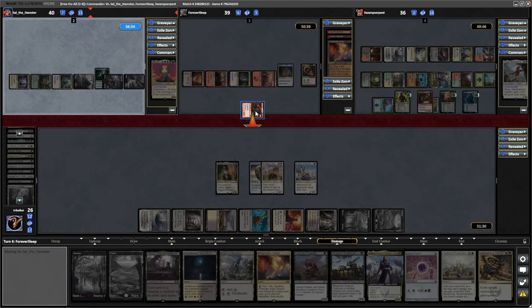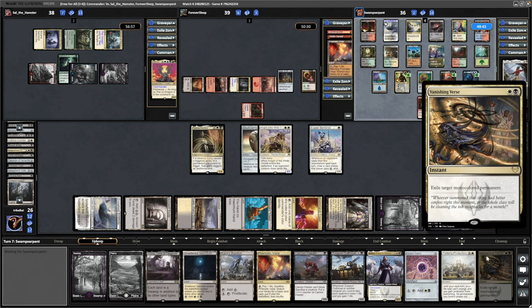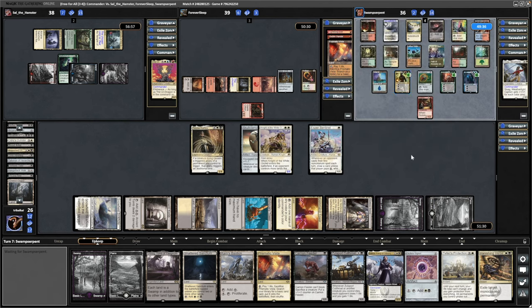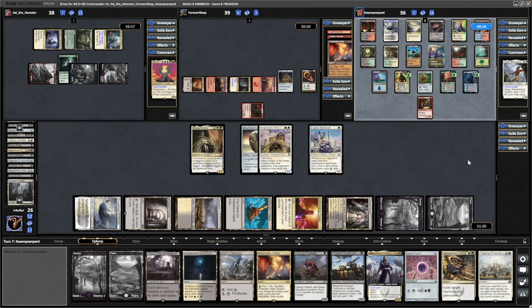What are you worried about swinging in over here for? Poor threat assessment might lose us this one. Did get into Vanishing Verse though, likely due to the Esper Sentinel, so that can get rid of Lord Wingrace for us. Hopefully it's not too little too late. Oh, I thought it was multicolored — it's actually mono-colored permanent, so we'll use it to get rid of Ren and Seven instead. I think they've dredged the Life from the Loam as well, because I'm not seeing it in the bin here.